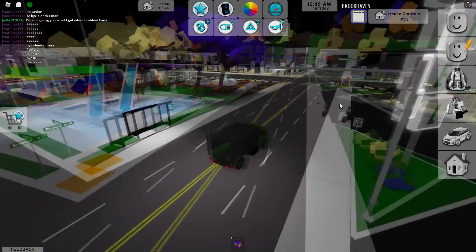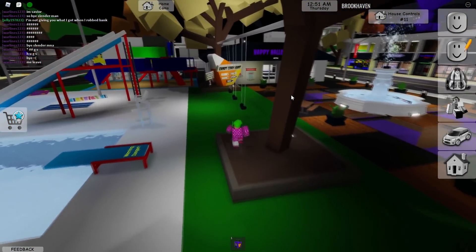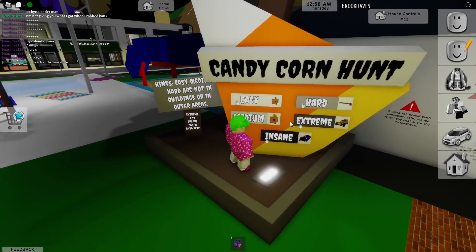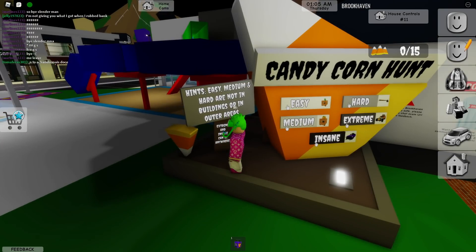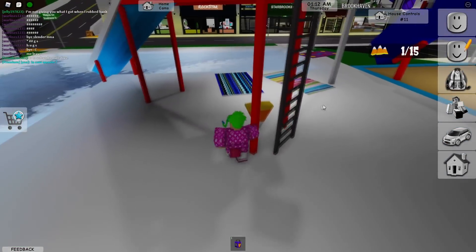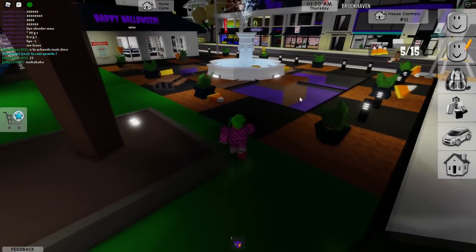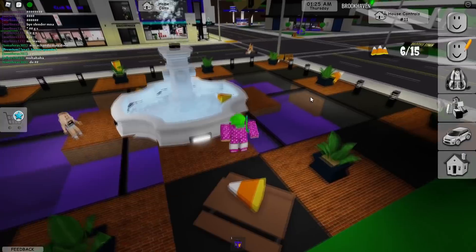I think that's about it with all the new items. Let's go ahead and try out the candy corn hunt because I'm curious how it works. Let's start off with easy just to test it out. Easy, medium, and hard are not in buildings or outer areas. Now we're looking for candy corn on easy mode, so it should be right around here.